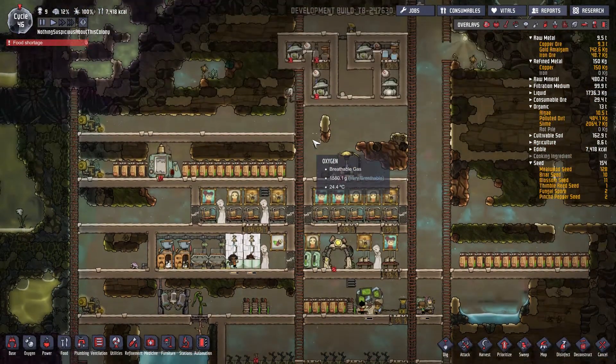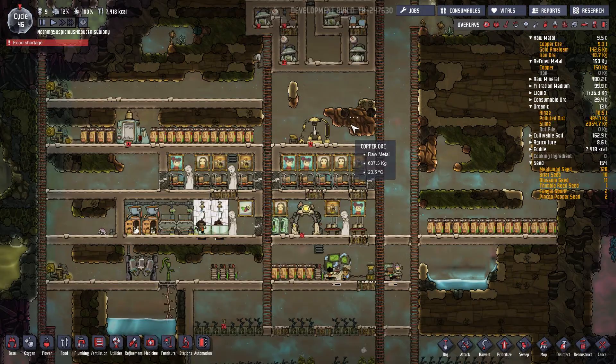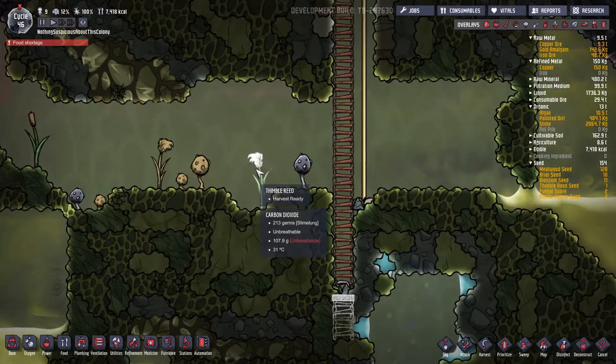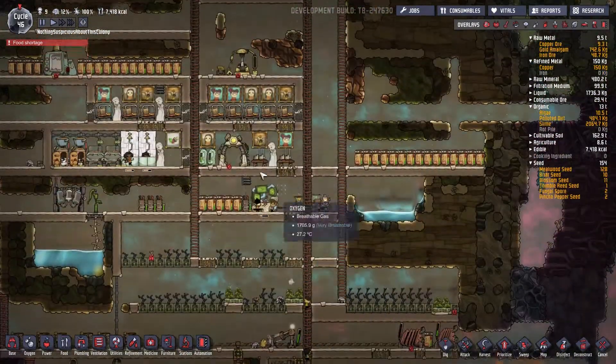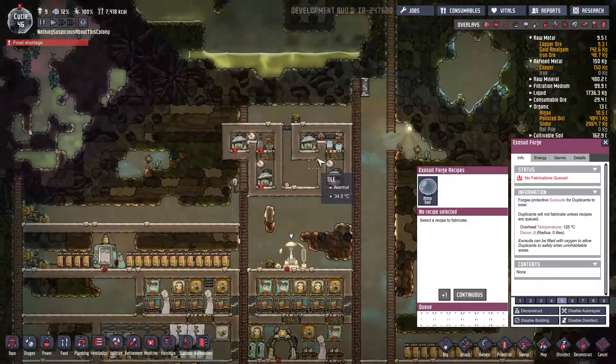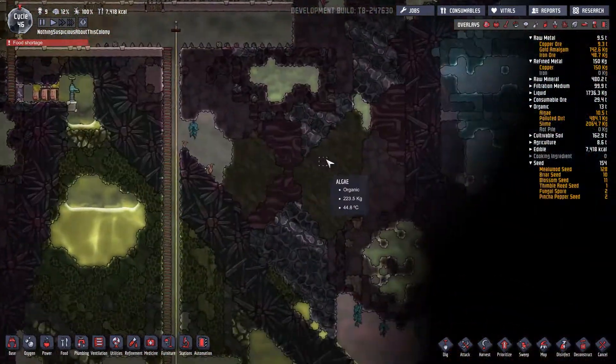Welcome to Oxygen Not Included. Today is a very exciting day — we're going to create a thimble reed farm. You know, a thimble reed — one of these here — so we can harvest reed fiber, and that will allow us to make atmosuits at our exosuit forge and greatly aid in our exploration and colonization of these deadly biomes.